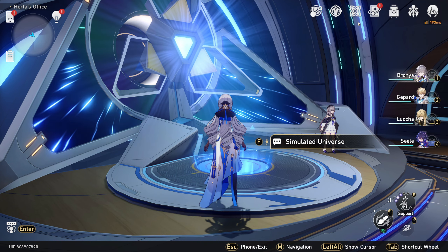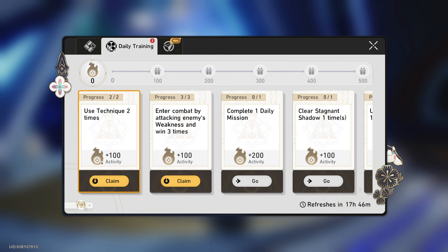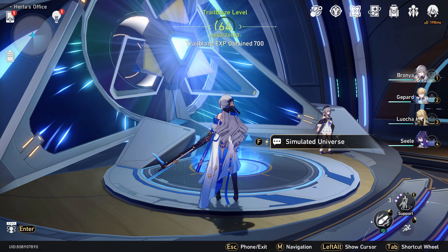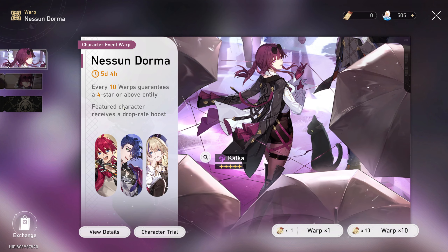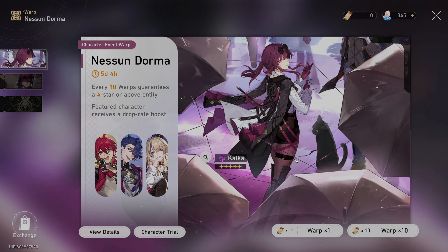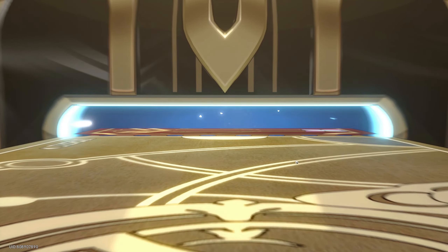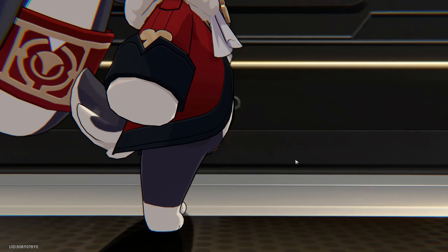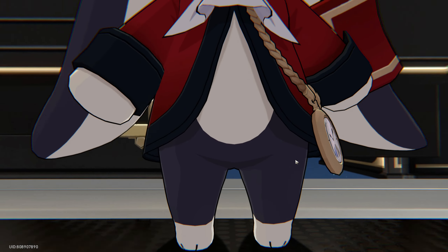Now it's time to do some pulls for Kafka because we still haven't gotten her. I actually lost my 50/50 to Gepard, so I have to restart again now for the pity. We might get Dan Heng for the next pull, so hopefully — but yeah, restarting from zero, building up the stacks again.